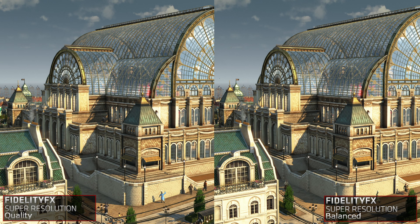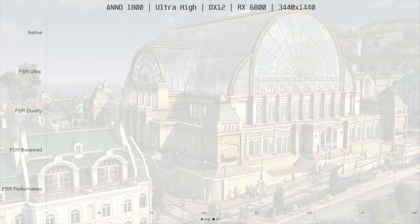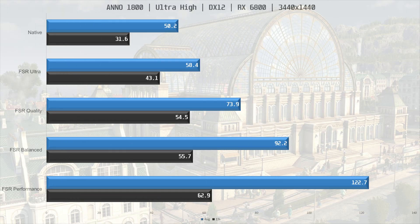I tested by starting a new game and playing for about 5 minutes, starting over for each run. At native resolution we got an average of 50.2 frames per second. Using FSR ultra quality we saw a 16% performance increase, landing at 58.4 frames per second average. Dropping down to FSR quality settings, we see a 47% increase in performance over native and a 27% increase over FSR ultra quality.